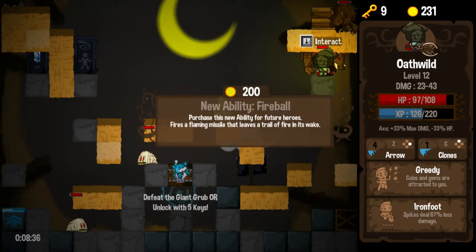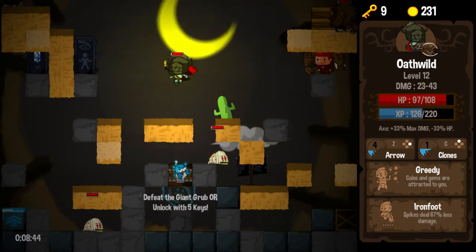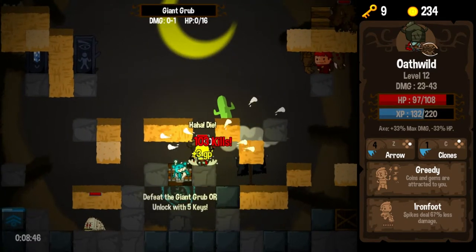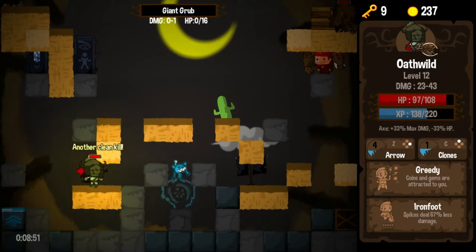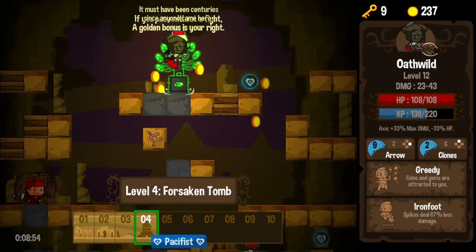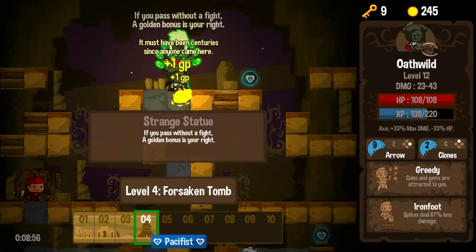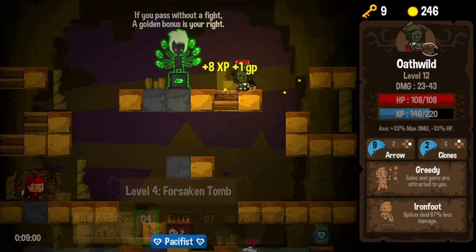Fireball — a flaming missile that leaves a trail of fire in its wake. Seems like a no-brainer, but 200 gold — I just don't know about that. Let's finish off this level and move on to the next. Now we are on level four — this will probably be our inevitable death, but maybe we'll get lucky. Let's cross our fingers and move forward.